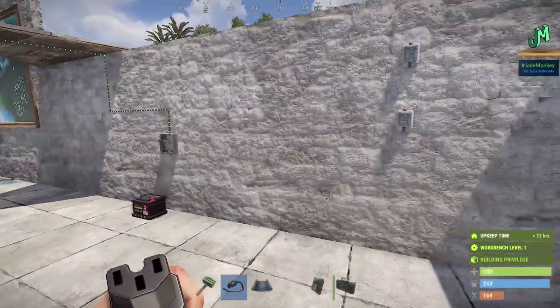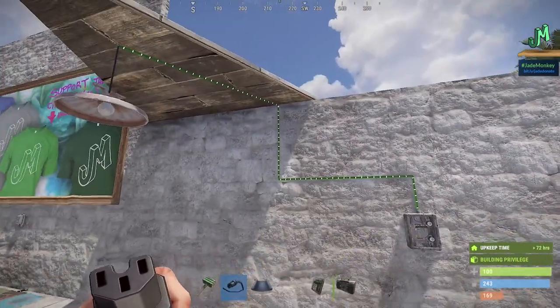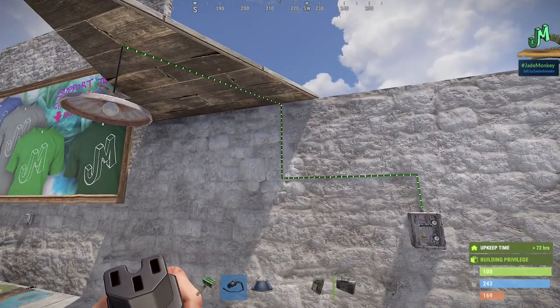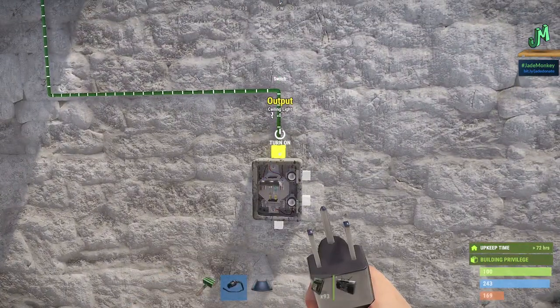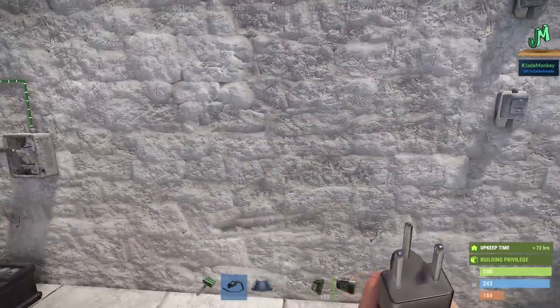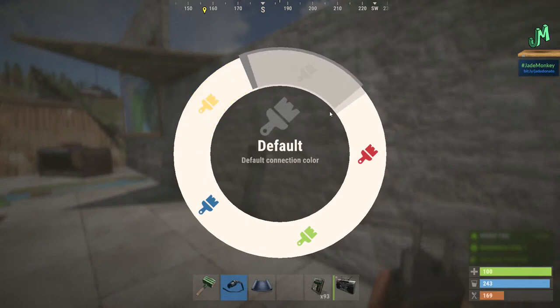The wire tool, once crafted and you have it out, is really nice because you can see these marching ants that show you the flow of electricity. Moreover, you can get closer to the component, and if you roll over one of the nodes that go outward or in, it will show you how much power is flowing through it and where it's going — very useful for troubleshooting. We should have different colors of wiring, which is very helpful for organizing things.